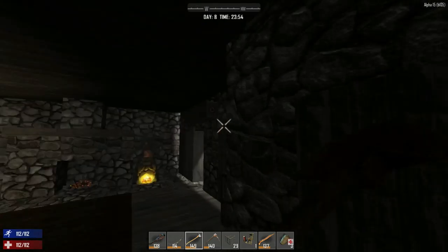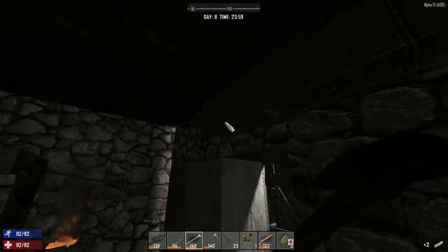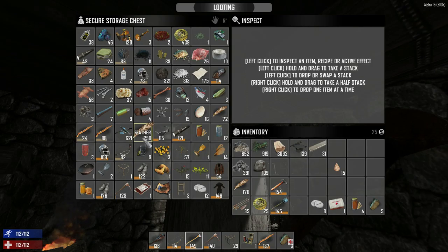I think I have a torch in one of these boxes. I do have a claw hammer and a shovel. I need to collect materials, so that's what we're going to do for this day. We also have to reorganize our stuff because the storage is completely filled up, and that is a problem.